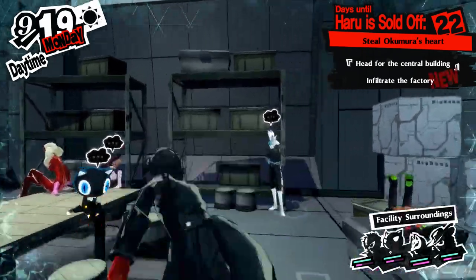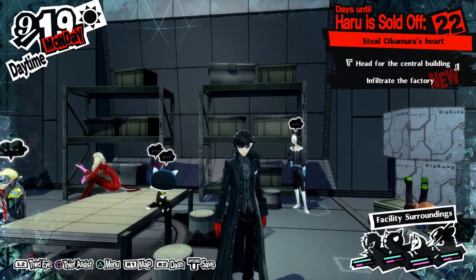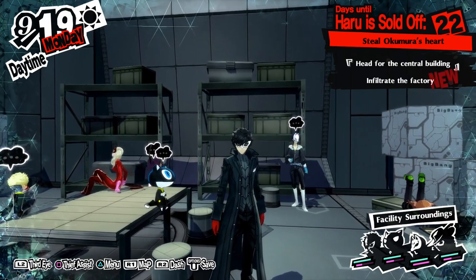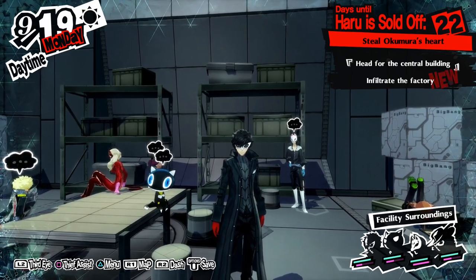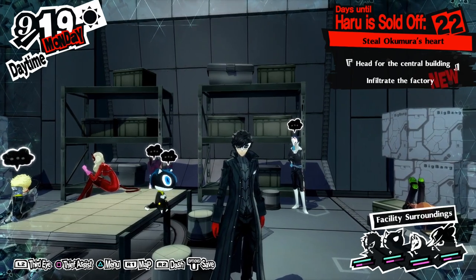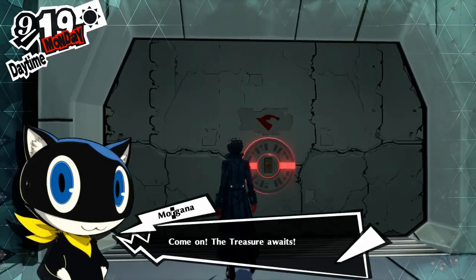Hey guys, welcome back to Let's Play Persona 5 Royal with Elixir 10 Games. On the last episode, we continued our infiltration of Okamura's palace, doing pretty much the whole first third. We had to get ID cards from employees — all robots — to bypass rank authentication scanners, which involved a lot of fighting and talking. We also picked up a will seed along the way. We're gonna continue on today, let's go!